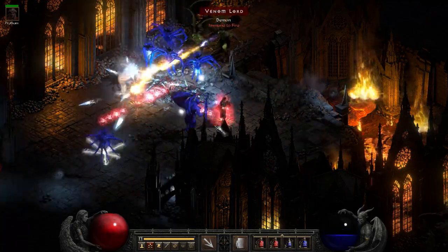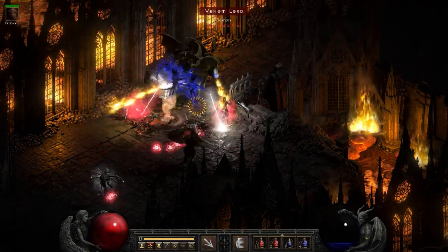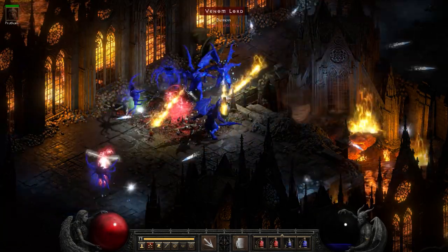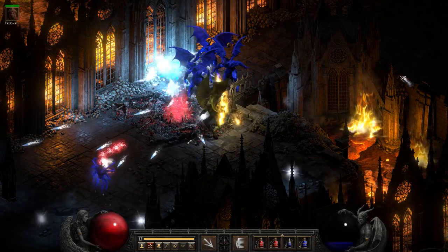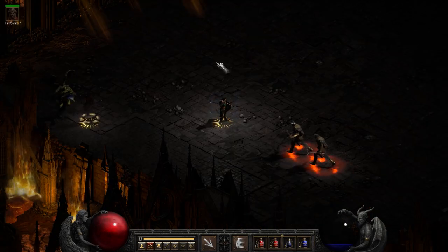I noticed that the frozen orb does pretty good against dealing with something like storm casters. By the way, this is my diehard sorceress — you may notice that she has no trouble not dying. That's because she's a diehard sorceress. I have a build for this up on the channel from a few days ago, so you can check that out. Anyway, this is Rift.